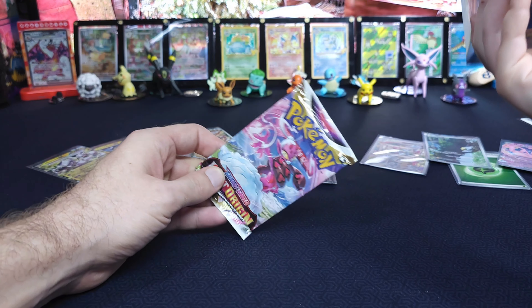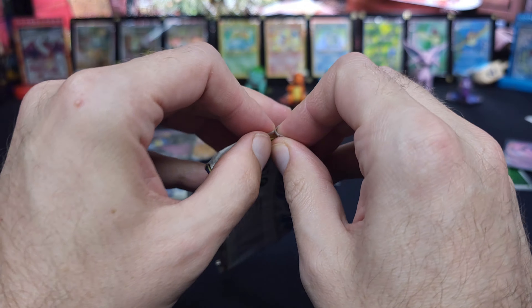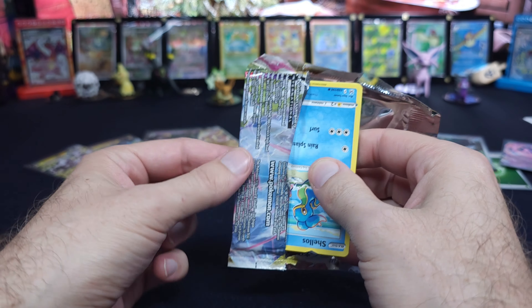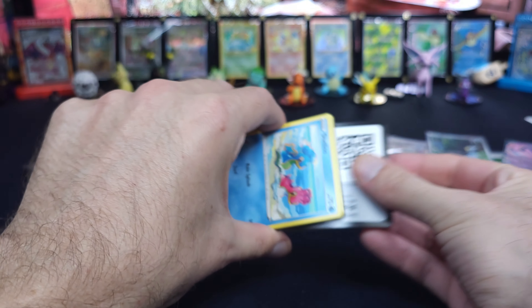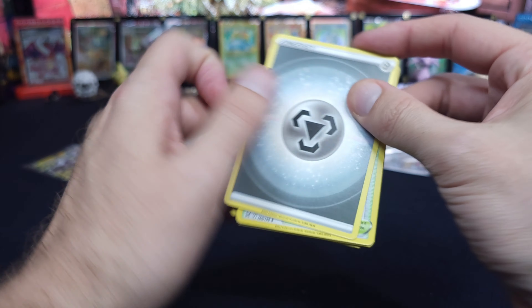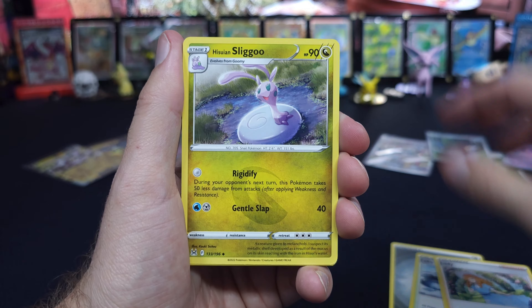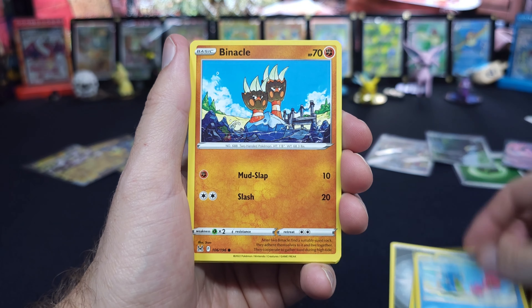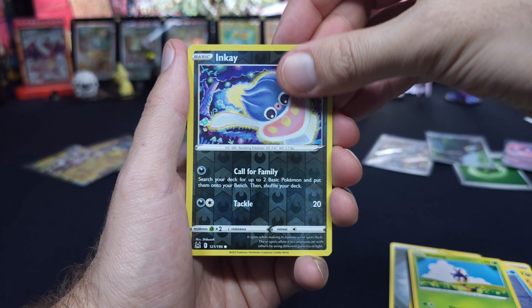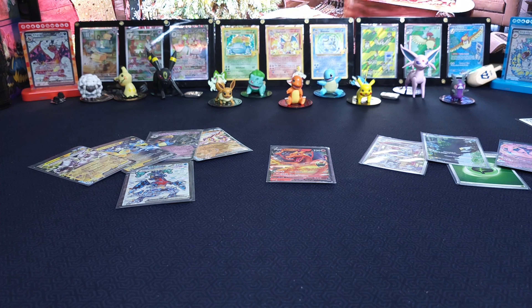Wow, okay — that looks so good. A Giratina Alt-Art or an Aerodactyl Alt-Art — those would make this worth it. Black and white plasma blasts — I've never seen that pack. Shellas, Spinnacle, Porygon, Ducklet, Blipbug, Inkay, and a Hoopa. So nothing crazy out of that.